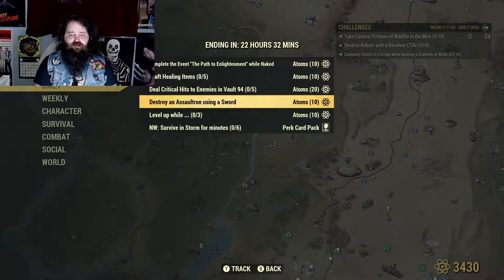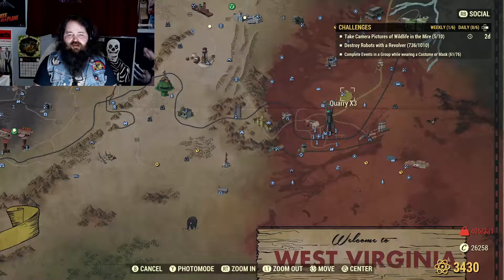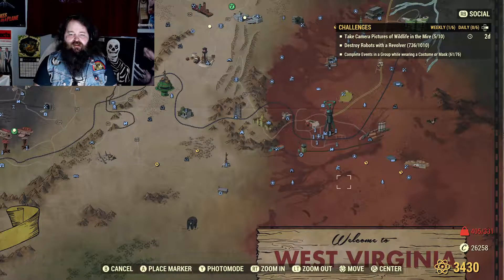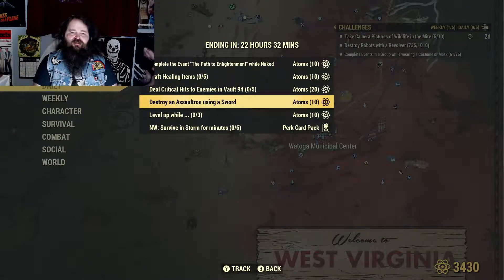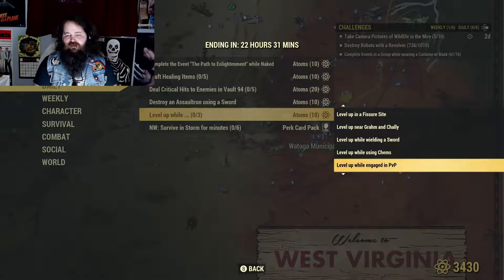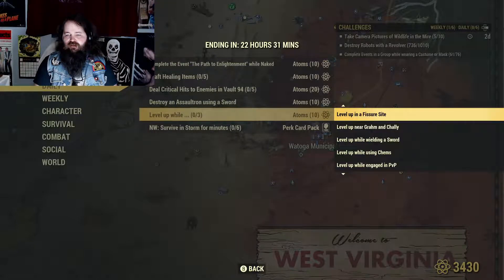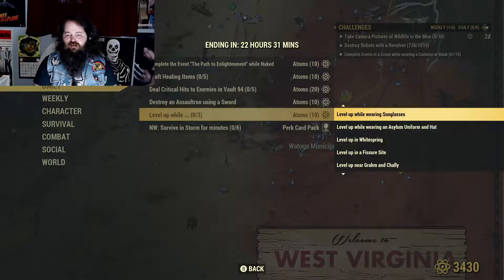Destroy an Assaultron using a sword — we might go do that in a minute. Assaultrons, there are a lot of them around Watoga, so they're easy to find. Even if you've done Mayor for a Day so they're not hostile, you can still go attack one and it'll count. You can also go to the Whitespring, but that would get the entire Whitespring turned on you, and that's not fun. Well, unless you're into that. Level up. Sunglasses, asylum uniform, wielding a sword — pick your favorites.